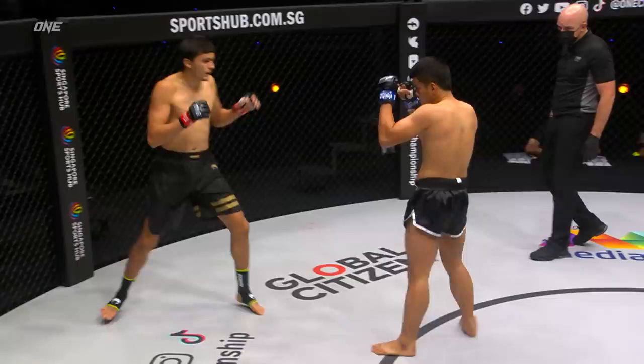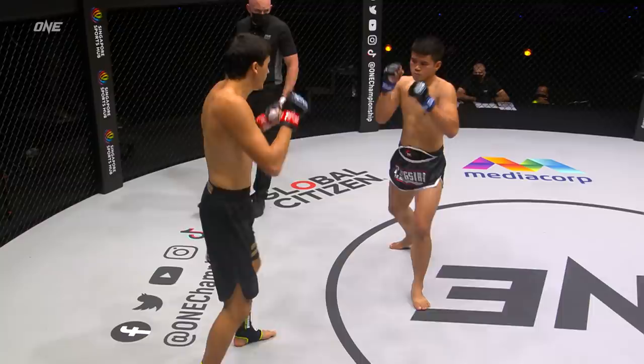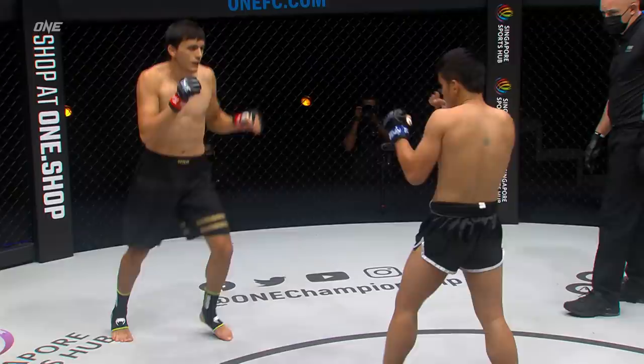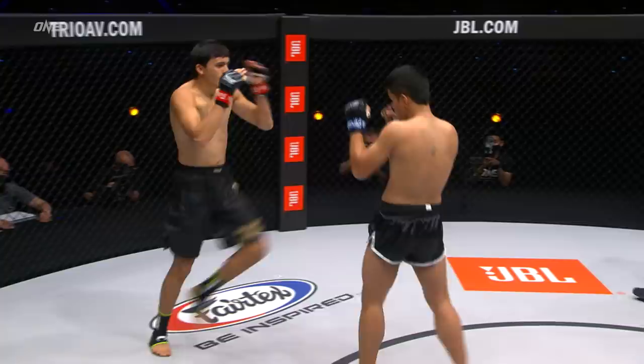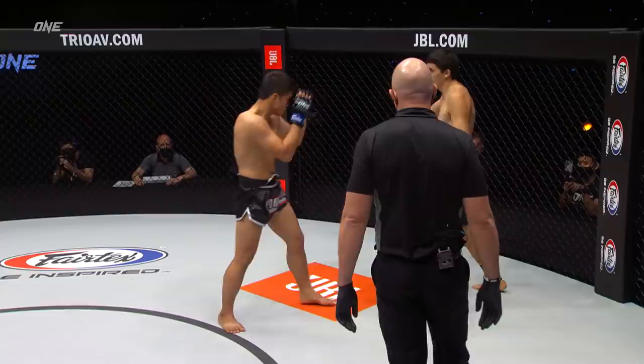You can see Pong Seri trying to walk him down, trying to slow down that movement. This is what we've seen Pong Seri do in the past — he's just kind of a slow starter, warming up and reading his opponent. Ramazanov doesn't start the same way. It's going to be important for Ramazanov to come out, calling him forward, catching and countering. And there it is — a round kick from Ramazanov.